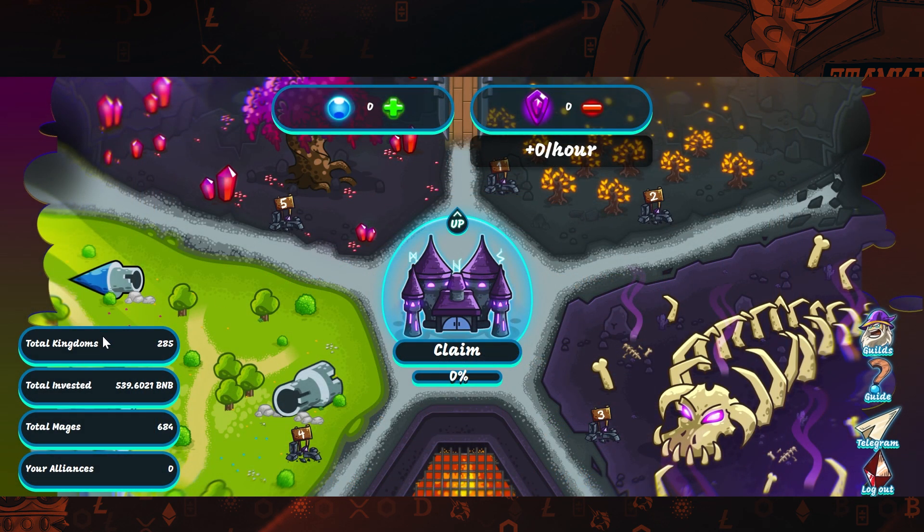Here we have the actual statistics of this project. As you can see, there are over 280 kingdoms, almost 540 BNB invested so far — which is almost $120,000 — and there are over 680 mages. Keep in mind that this project just launched, so these numbers are pretty decent. That's pretty much everything I wanted to show you in this video. Let me know what you think about this project. Please make sure to like this video, subscribe, and leave a comment below to help our channel grow. See you next time.